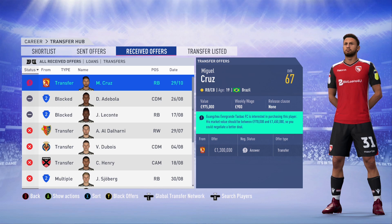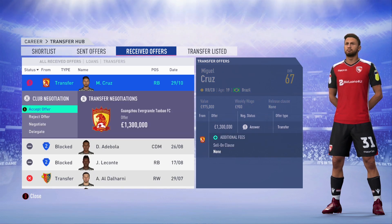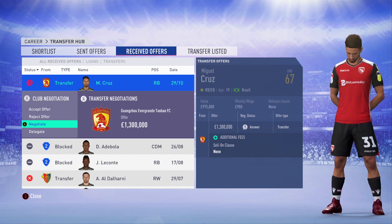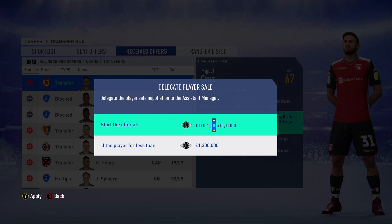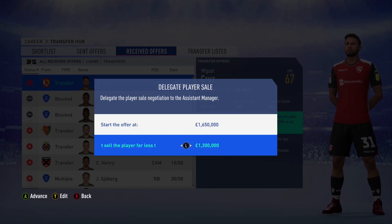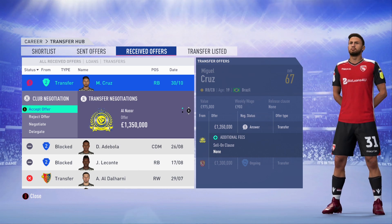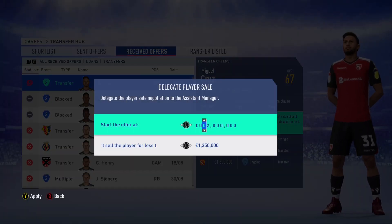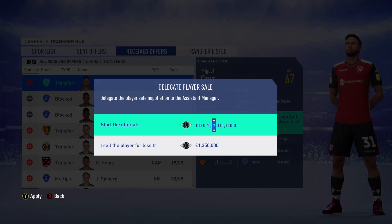We have a transfer offer for Miguel Cruz — they're offering $1.3 million. His evaluation on the high side is 1.4, so I'm going to try and negotiate. Honestly, Miguel Cruz isn't bad, but every time we play with him he makes an errant pass or misses marking a man. We're going to try and go for 1.65 on the high end and no less than 1.3. We also have a second offer, so we'll go for 1.7 and 1.35 on that one.